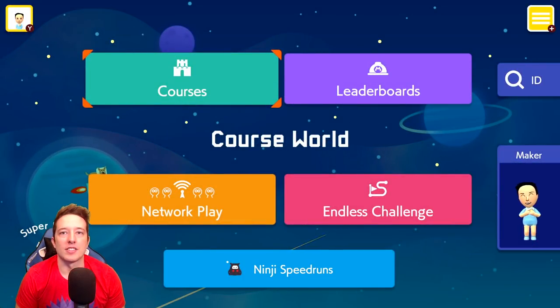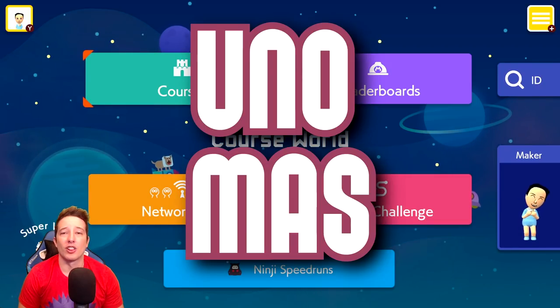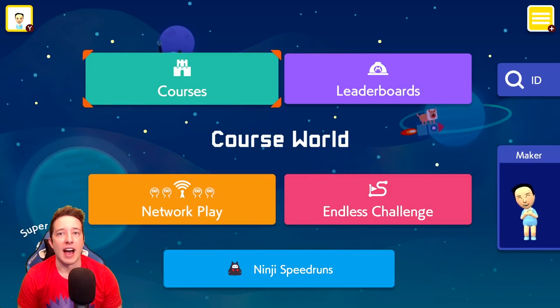Greetings and salutations my friends and welcome back to another episode of the Uno Mas series - the series where we are taking a look at weird, wacky, and wonderful things within Mario Maker 2. Uno Mas levels are typically short levels that showcase things that definitely weren't intended to be found in the game. Let's go ahead and check some of these out.